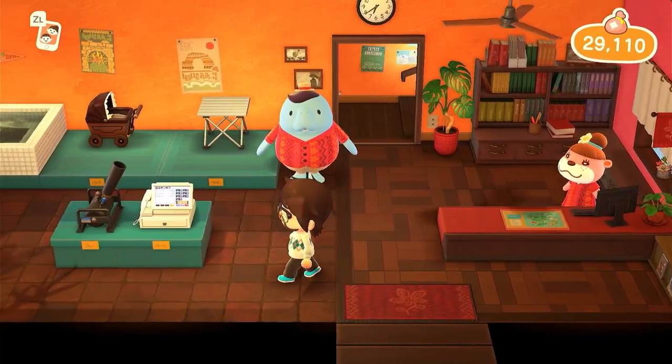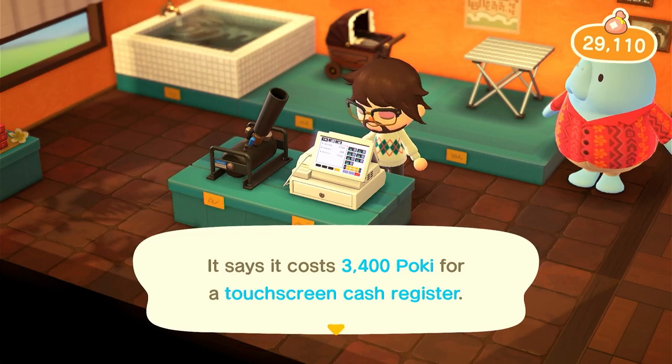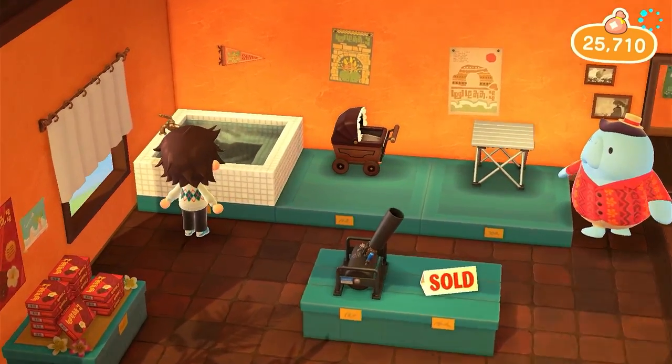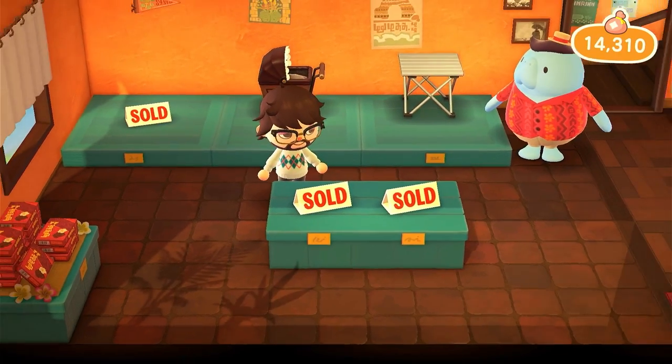Let's see what they got. I like this bathtub or hot tub, whatever you want to call it. I like this touchscreen cash register - I'm buying that. I'm also going to buy this. I'm going to buy this silver confetti blower. I'll take that.